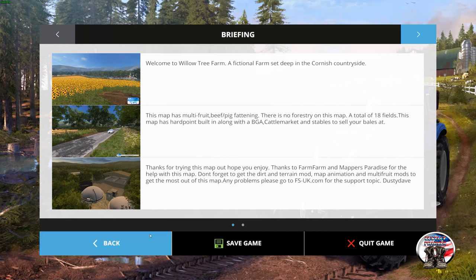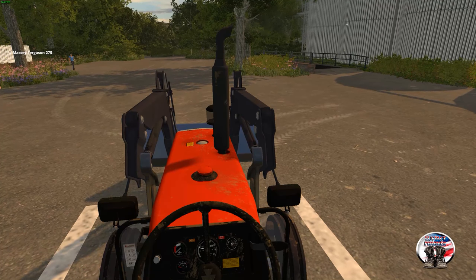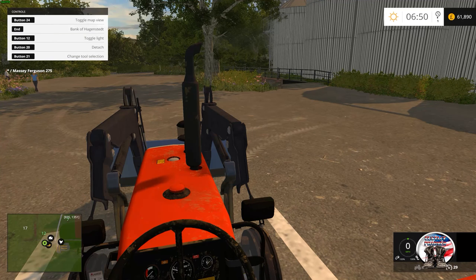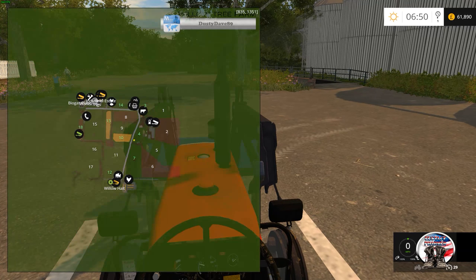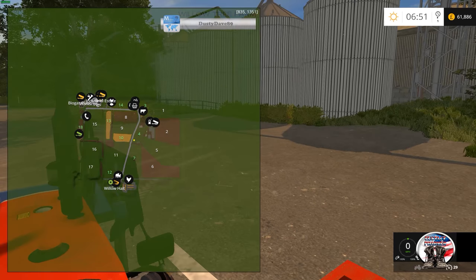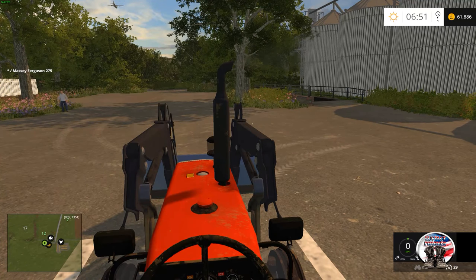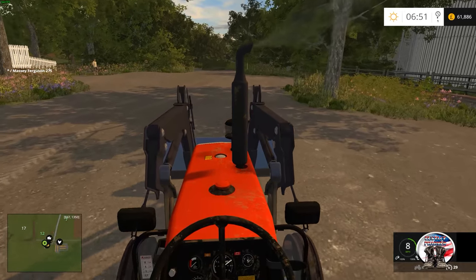Let's jump in the tractor and get rolling. We're at the train station — that's down at the bottom center of the map where it says Willow Hall. There's a grain tipping point here that we'll look at in the store as well. I think since it's nearby, the first place we'll go is to the fattening farm.